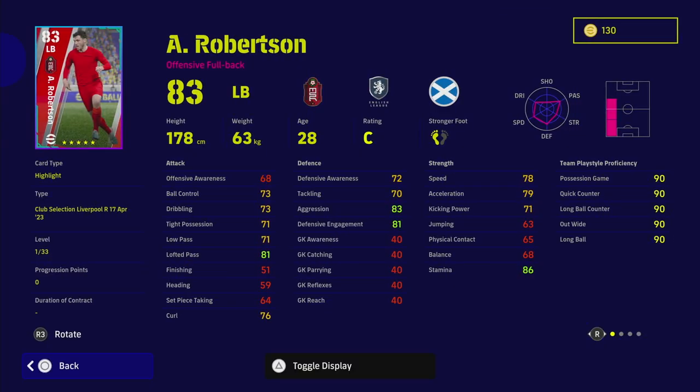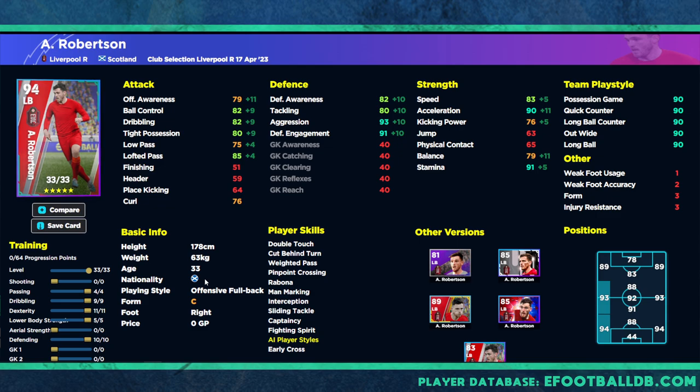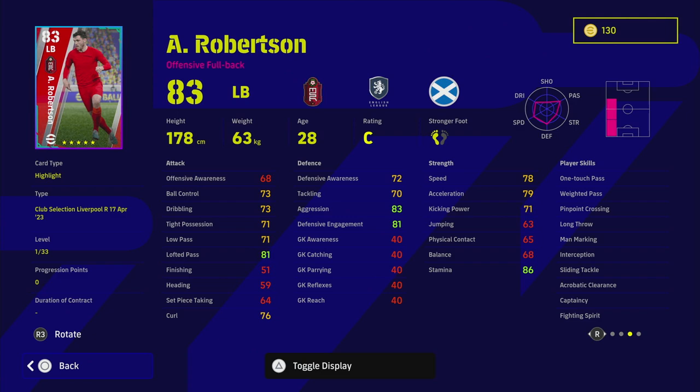Robertson is a very solid left back. He's got one-touch pass, man mark, interception, wavering form, and fighting spirit is huge. If you add blocker to this card it will be an unbelievable defensive left back. What's rare is that Robertson is a mixture of both defensive and attack-minded — usually left and right backs go one way or the other. Trained up, he has 82 defensive awareness and 79 offensive awareness, 90 acceleration, 93 aggression, low pass of 75 with player skills, and 91 stamina. The one-touch pass on this card is monstrous if you play him as a wing back to build attacks like Roberto Carlos, but more solid defensively.